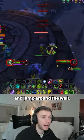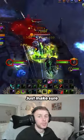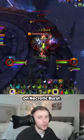Simply tag them, run back, and jump around the wall. The mobs will then run through the wall and you can pull them into Bonemore, or you can fight them by yourself. Just make sure you get those kicks on Necrotic Burst.